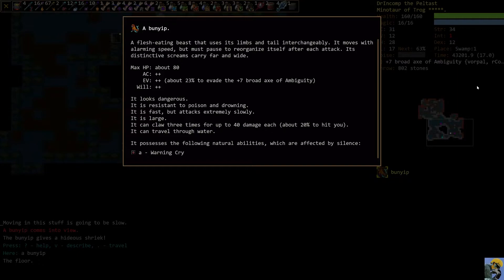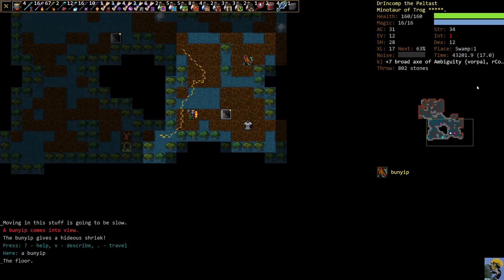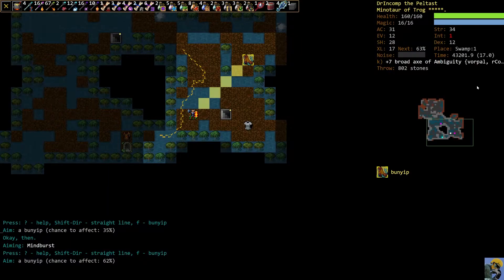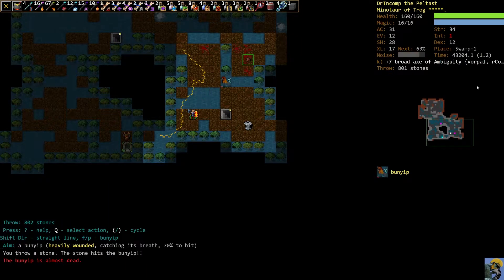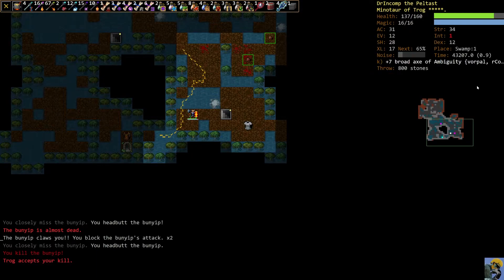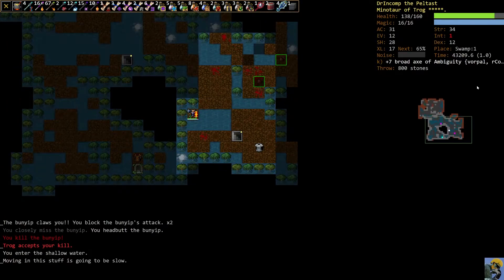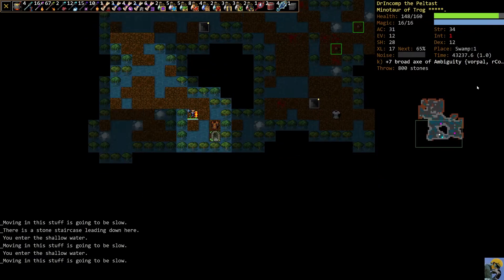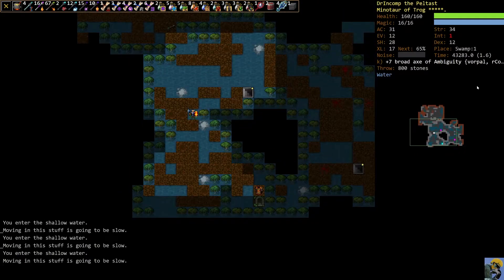It also has warning cry, which will alert everyone around. This is the scary thing about the Bunyip — it's sort of a replacement for an enemy they used to have called a Juggernaut, which, like the Juggernaut in X-Men, will just charge at you. We can see if we can paralyze it, but we don't have a very good chance. Mind Burst works pretty well and we hit him. He let out his cry. I'm going to throw a stone at him. He clawed us three times, we blocked two of them, and hit us for an impressive 23 damage. They've just alerted everyone, so anybody in hearing range is going to be investigating. Let's move away and rest and keep exploring.